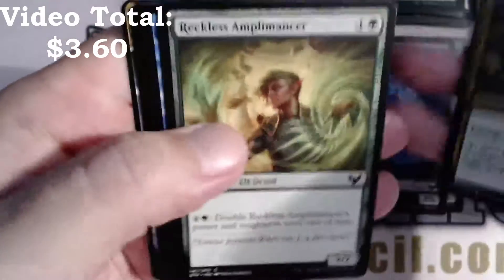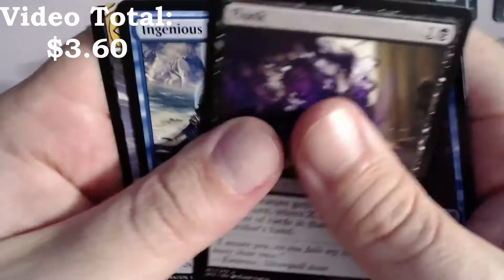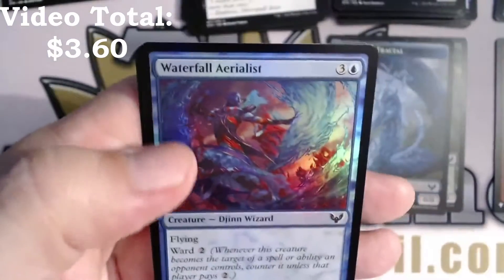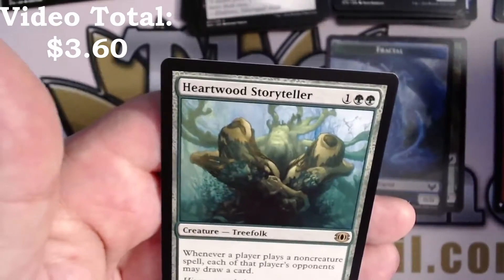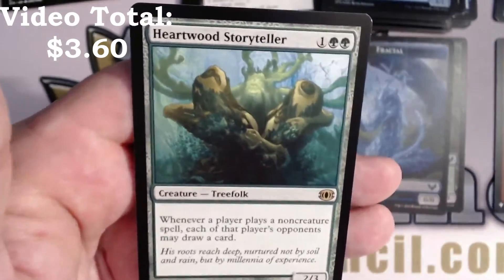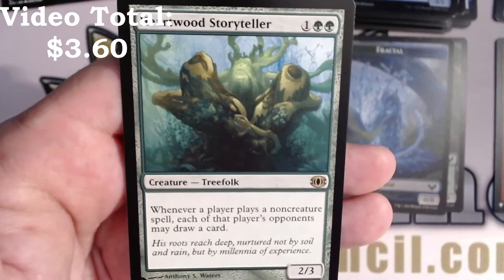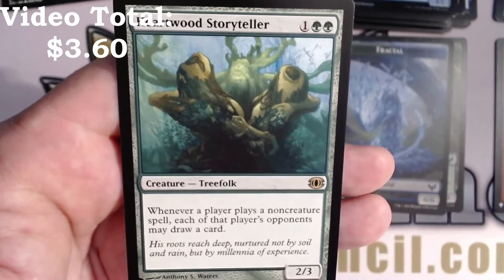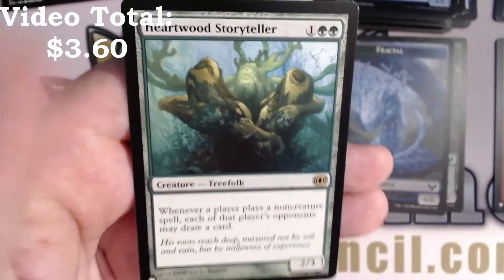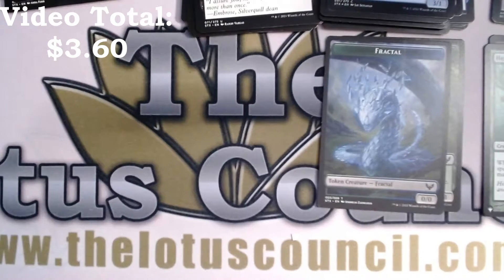It's really hard sometimes to sort the cards. Ingenious Mastery with an Ephemerate foil, Waterfall Aerialist list card. Our list card is a rare — Heartwood Storyteller — two green and one for a creature Tree Folk. Whenever a player plays a non-creature spell, each of that player's opponents may draw a card. Interesting. Maybe that's worth a buck or two.